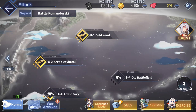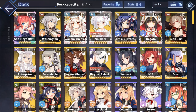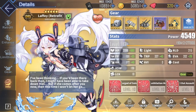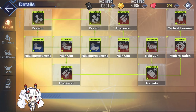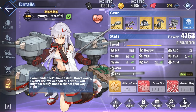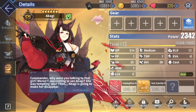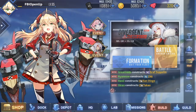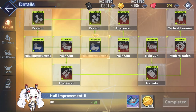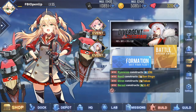Depending on whatever blueprint you want — and let me explain what blueprints are quickly — blueprints are used to retrofit your ships. You need to retrofit your ships to make them a lot stronger. Not every ship has a retrofit. For example, Hyuga has a retrofit as you can see by the tab, but Akagi would not have a retrofit because that tab doesn't appear. You need these blueprints to fulfill retrofit requirements — purple blueprints, gold blueprints, blue blueprints — and hard mode is where you get them.